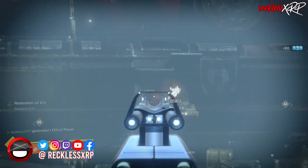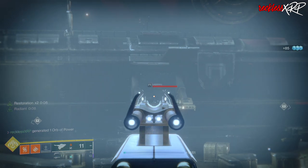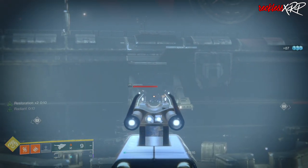You will have some adds shooting at you from behind, but go ahead and kill them with the Skyburner's Oath and continue shooting towards the door that the Cabal were coming out of.